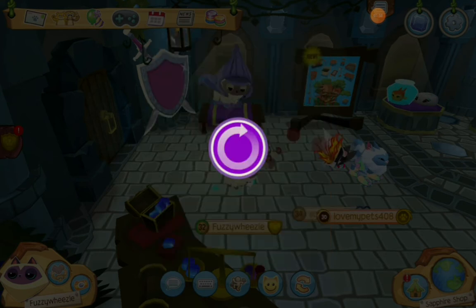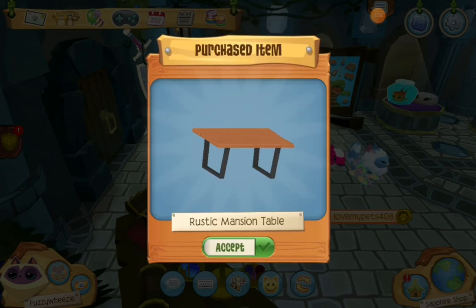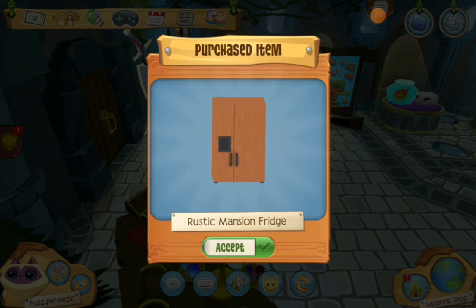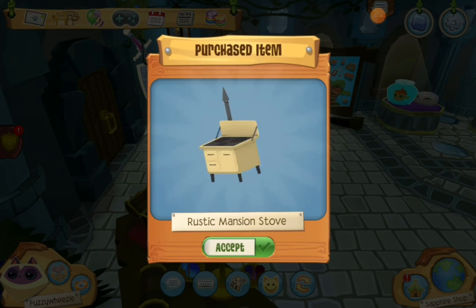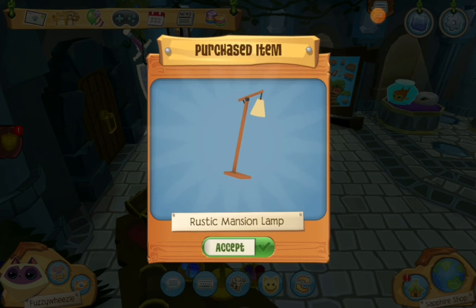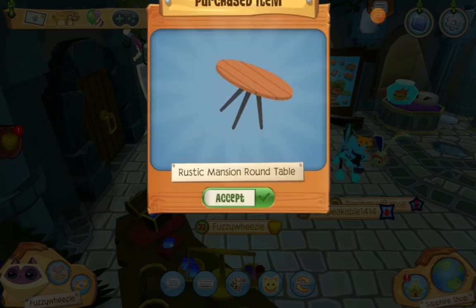I am so happy that it has normal furniture for once. Like, a chair is normal — chairs are common too. But just wait till you see. Fridge — how many fridges do we have in Animal Jam? I can only think of the hippo fridge. Stove — I've only seen like two or three stoves before. Couch. Yes. Finally, normal furniture is existing. Thank you, Animal Jam.